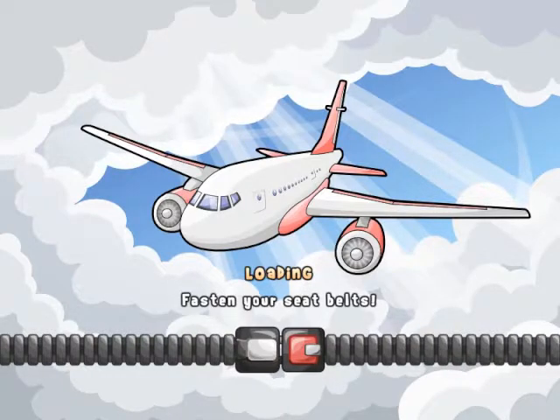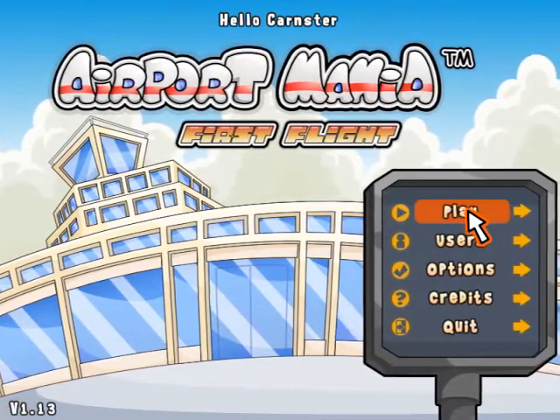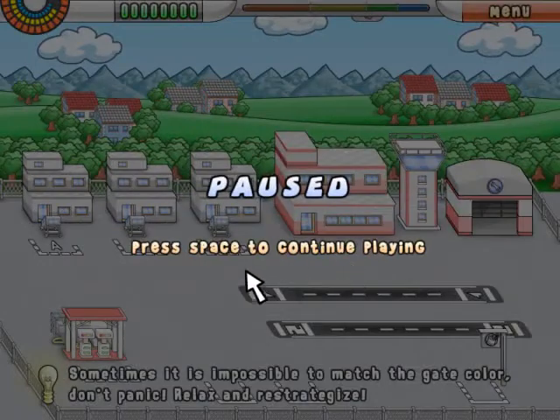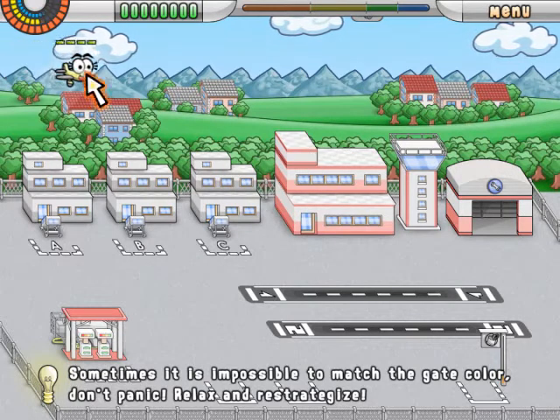The game starts out like any other game at the menu screen. You have players, users, options. In the options you can adjust the sound levels. A nice little feature is it autosaves when you leave and you can resume the game right from where you left off.